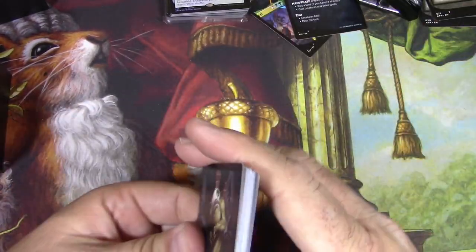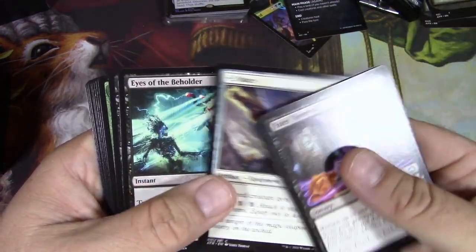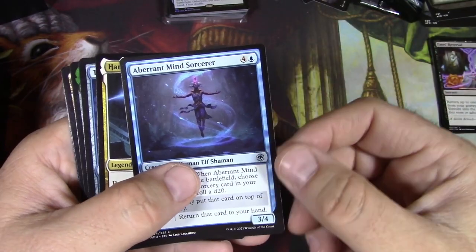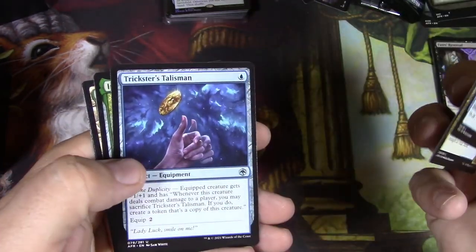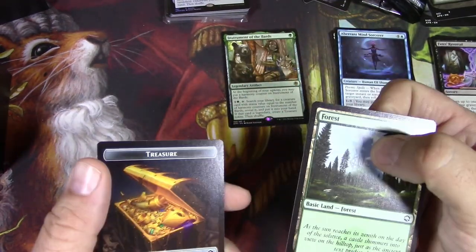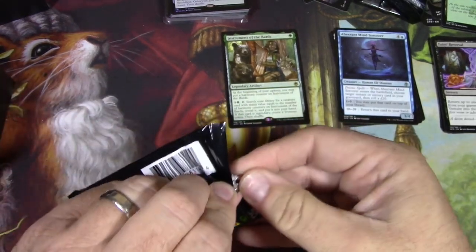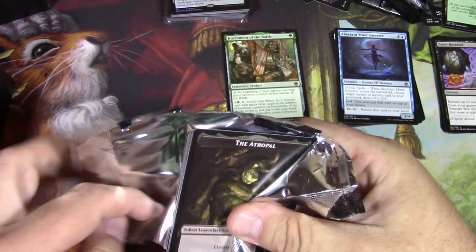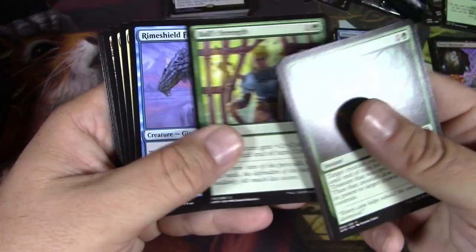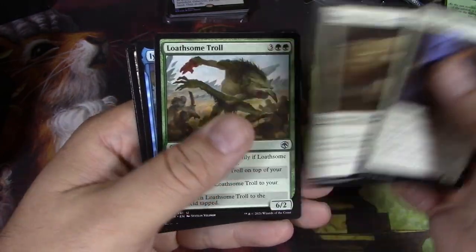I think there's just a few bombs in this set and the chances of making the money back is low-ish. We're gonna try. Aberrant Mind Sorcerer, Hama Pashar Ruin Seeker, Trickster Salomon, and Instrument of the Bards legendary artifact — I don't think that's going to be a big one. This set did not have a big land cycle, so probably not as exciting as some sets. Keen-Eyed Sentry, Monk of the Open Hand, and some trolls.